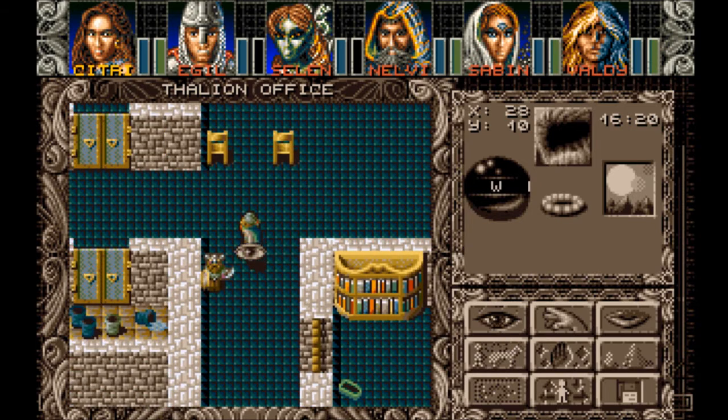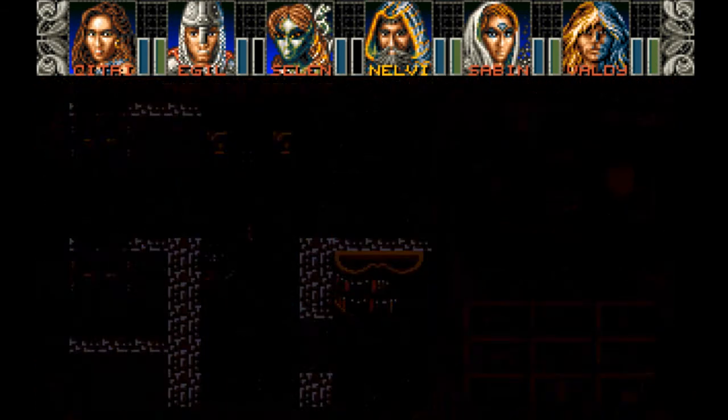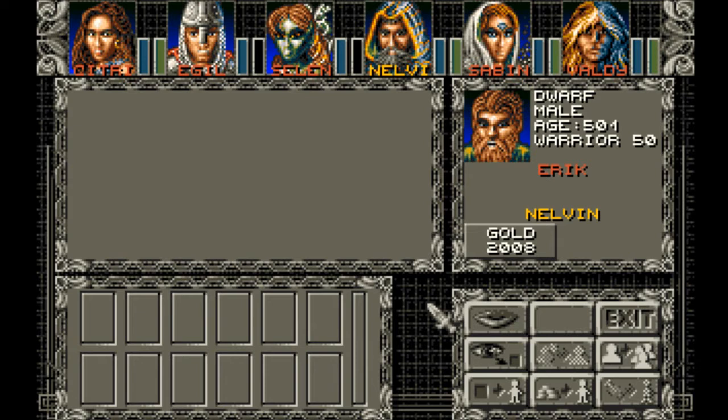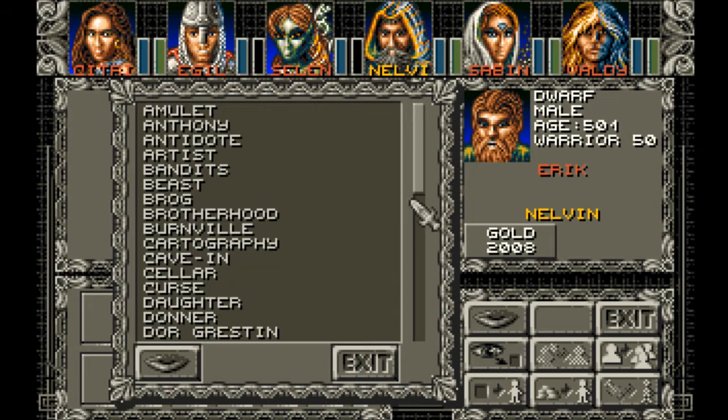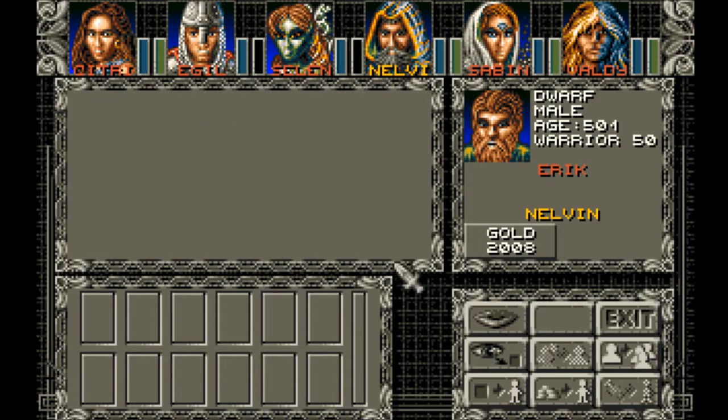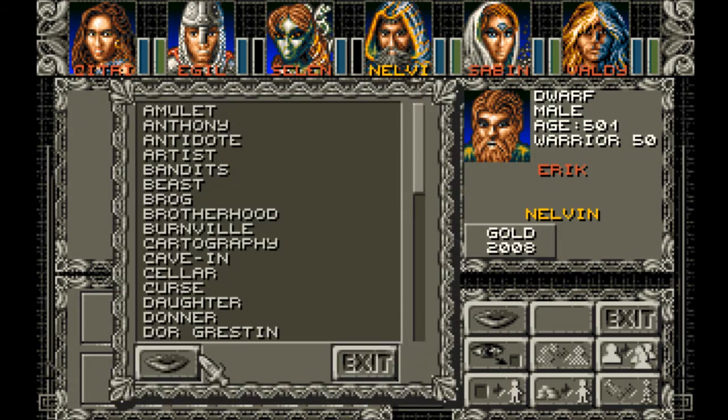You see a strong dwarf warrior. We probably need an elephant to talk to him then. Hello — I am the figure of Eric Simon, the producer of Ambermoon. That's awesome. So he's a level 50 warrior. I wonder if you can talk to him about anything. He doesn't know what Ambermoon is. How sad.